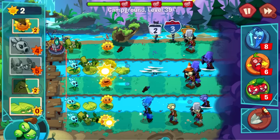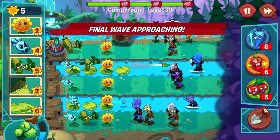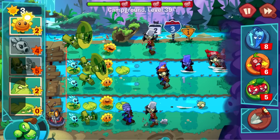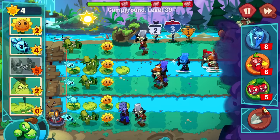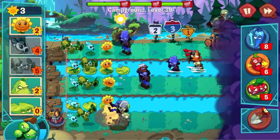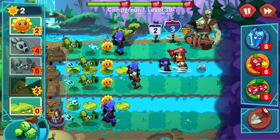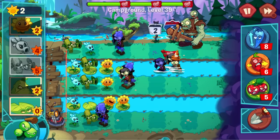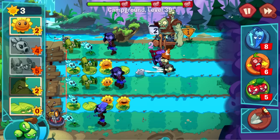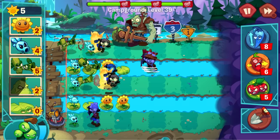I used two cherry bombs this level — I don't know if that's me doing something wrong or if this game is just trying to get me to spin resources right off the bat. Put that there. There we go — should be good, slow him down now. Gargantuar at the top! I'll go ahead and put that there to deal with him. Bottom row not doing so hot. I need Grapes of Wrath again.